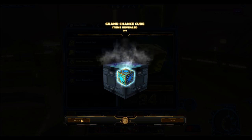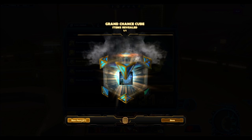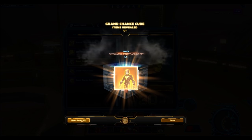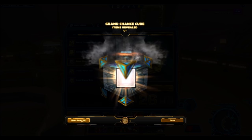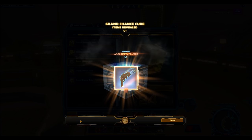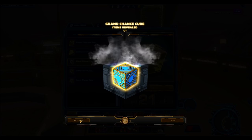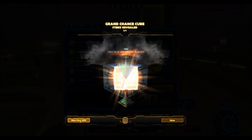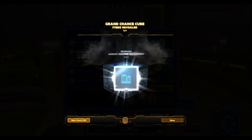Another thing that really frustrates me when it comes to the RNG is getting repeat items. You'll see a few times in this pack opening where I get the same emote or toy twice. In my mind this shouldn't be possible if these cubes have the potential to drop literally thousands of items — that's how many items have been available on the cartel market since its inception. How can it be that I get the exact same emote twice? There are hundreds of emotes. It goes to show that Bioware's RNG system is kind of messed up, especially when it comes to grand chance cubes.